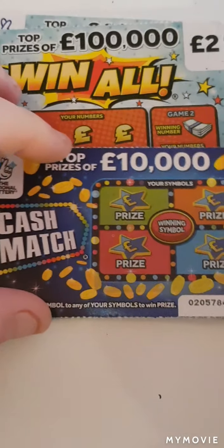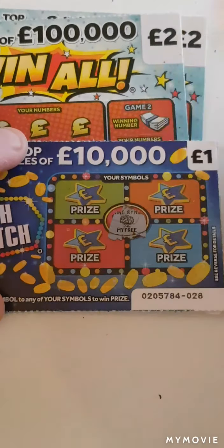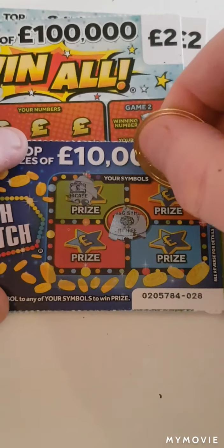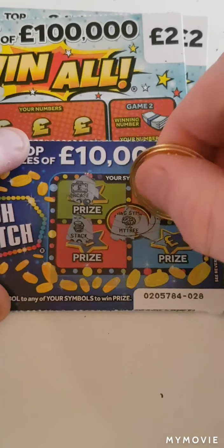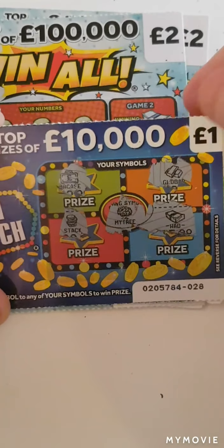On to the cash match. Our winning symbol is my tree. We have a case, gold, a stack, and a wad. So nothing on that one.